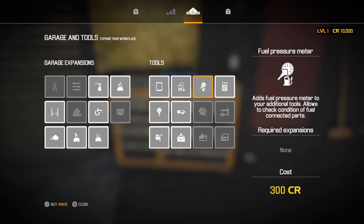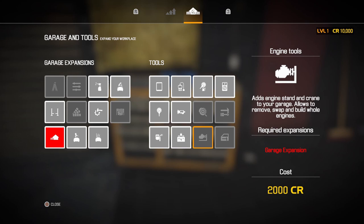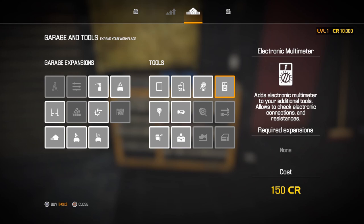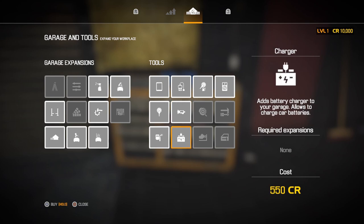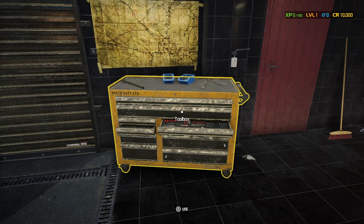Fuel Pressure Meter — allows you to check condition of fuel connection parts. Brake Lathe requires a garage expansion first. Engine Tools requires the garage expansion. Body Repair Station requires the expansion. Workbench requires the garage expansion. But the Electronic Multimeter — adds multimeter to your tools, allows you to check electronic connections and resistances. If you want to get all the available ones right off the bat, it's about 8,400 to 8,500 credits — and it might not be a bad idea since you can work on a lot more cars and make more money per car.